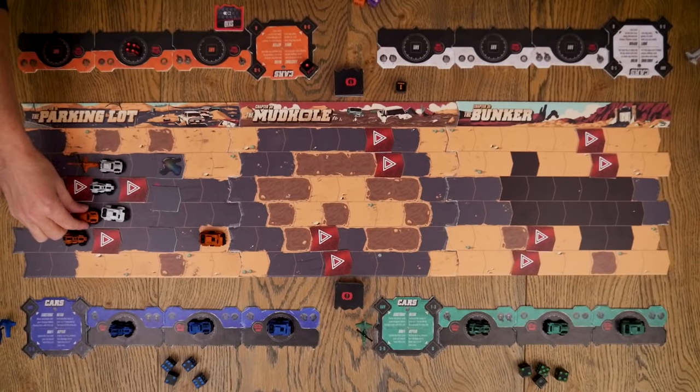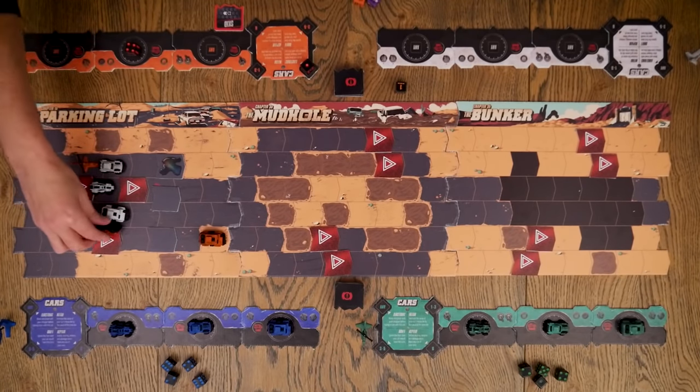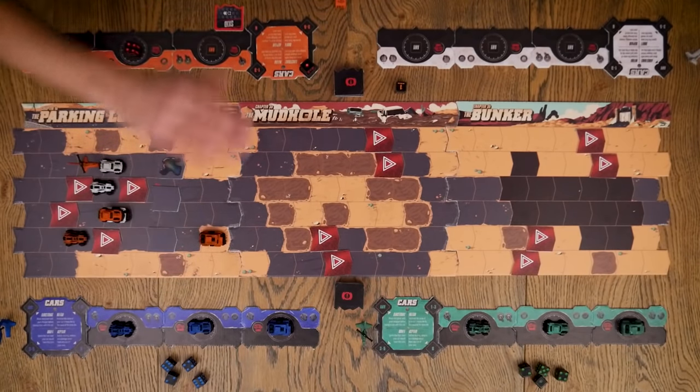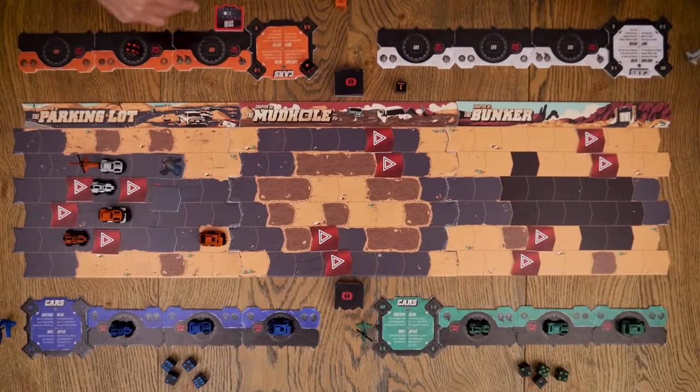When you ram, you literally put your car on top of the other car and roll the ram dice. The dice tell you whether the top or bottom car is affected and where that car ends up going—one space forward, backward, sideways. The whole chaos element is that you could slam a car into another car, into a hazard, or potentially off the board. If you go off the sides of the board, that car is eliminated from the game.